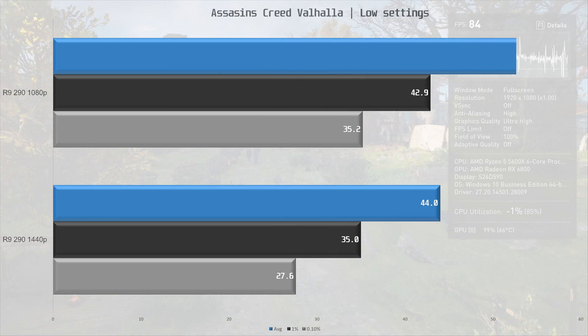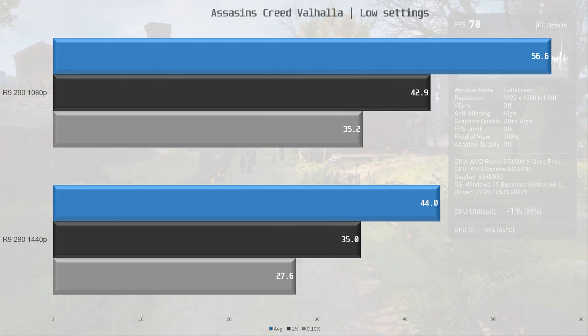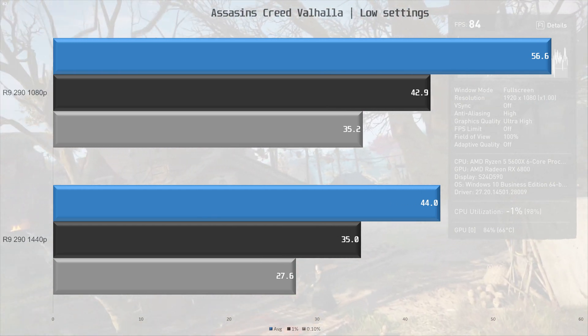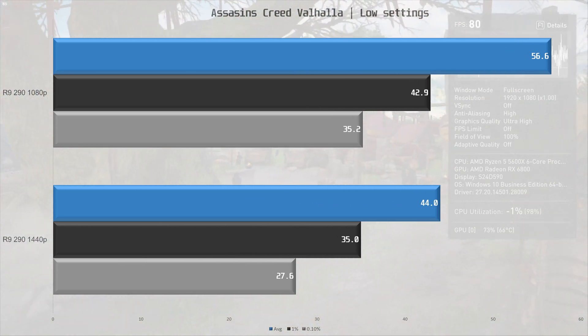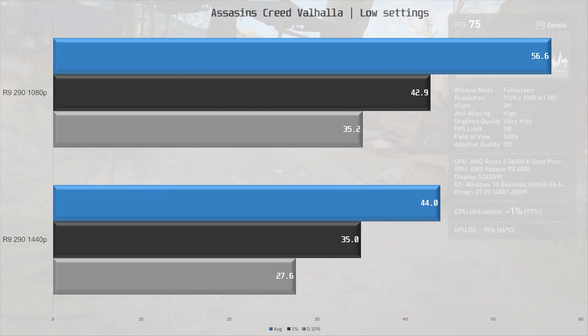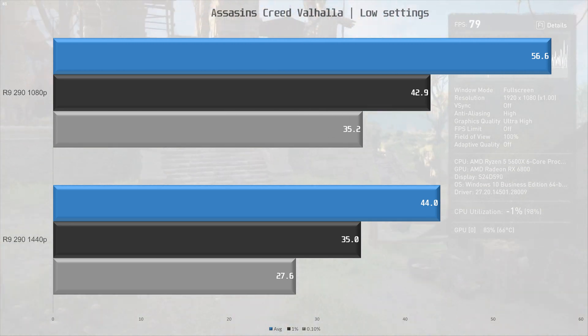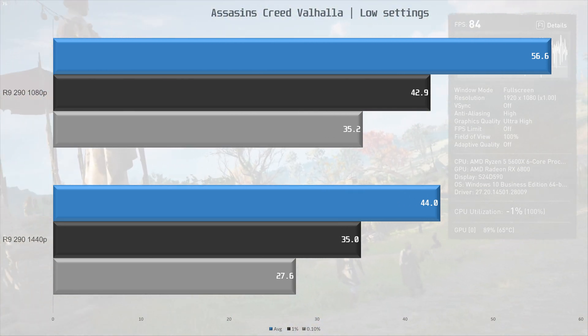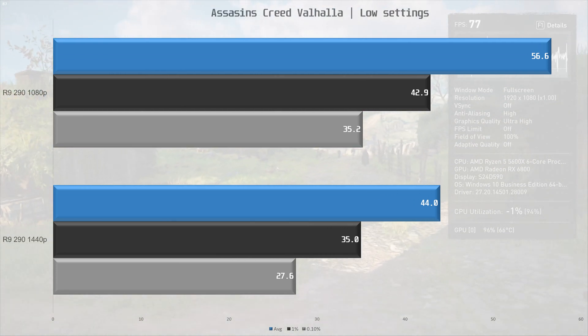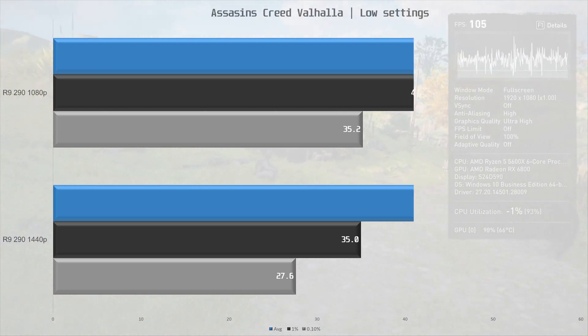Next up is the AAA title Assassin's Creed Valhalla. Results here are a bit disappointing — with low settings we are only getting 56.6 fps on average. You'd have to lower the resolution to breach 60 fps; I would say it's just about playable, but it's not a smooth experience. Moving to 1440p we are down to 44 fps on average, and yeah, this is not a good card for the latest AAA titles.